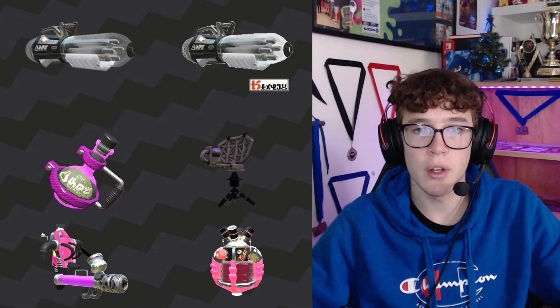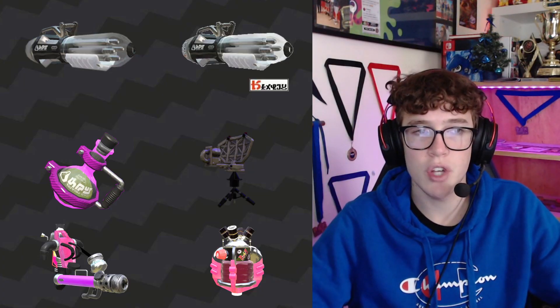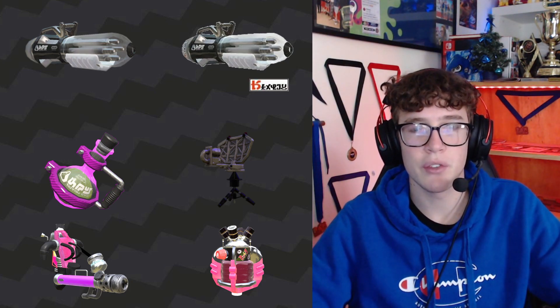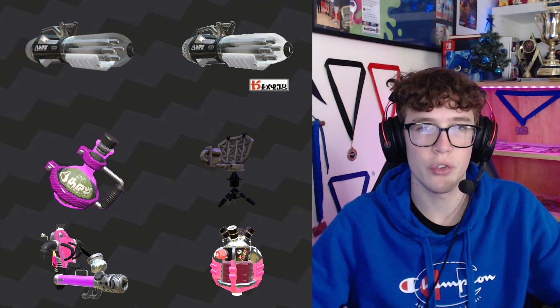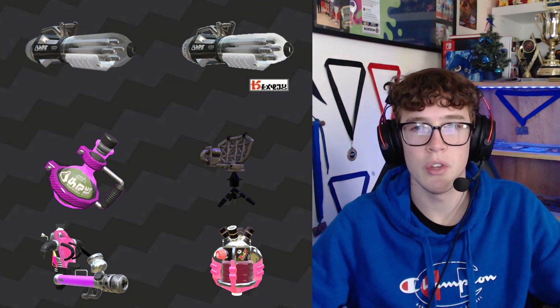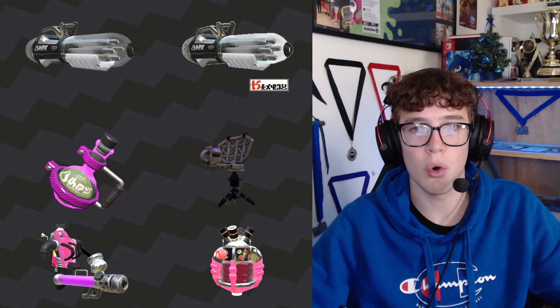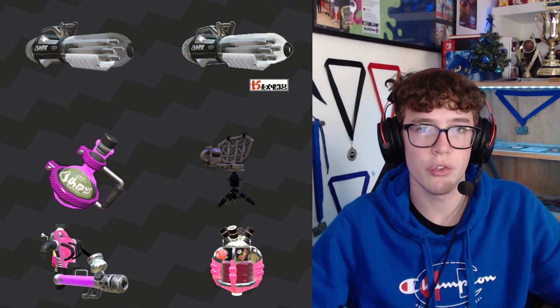We've got to start off with getting into the two variants. You have your normal Ballpoint with toxic mist and inkjet. This one is the more underwhelming of the two — not the best combo to have toxic mist and inkjet. It's kind of going for a hyper aggressive Splatling when you can already do that with a Nautilus that has inkjet and actually has a bomb. It can see its uses on Rainmaker, but inkjet doesn't really support the kind of weapon it wants to be.